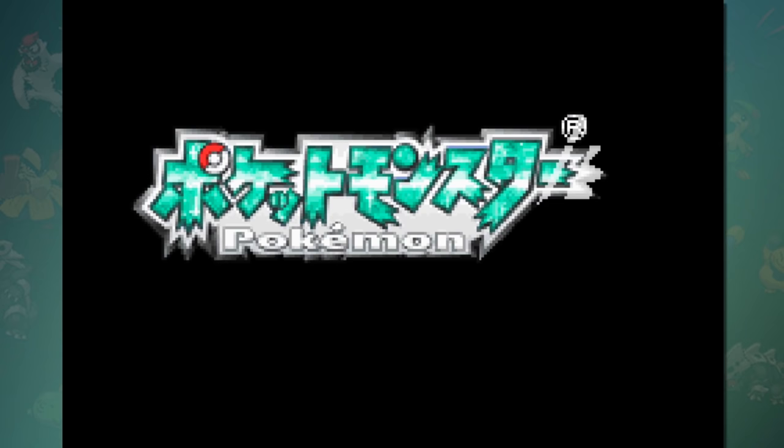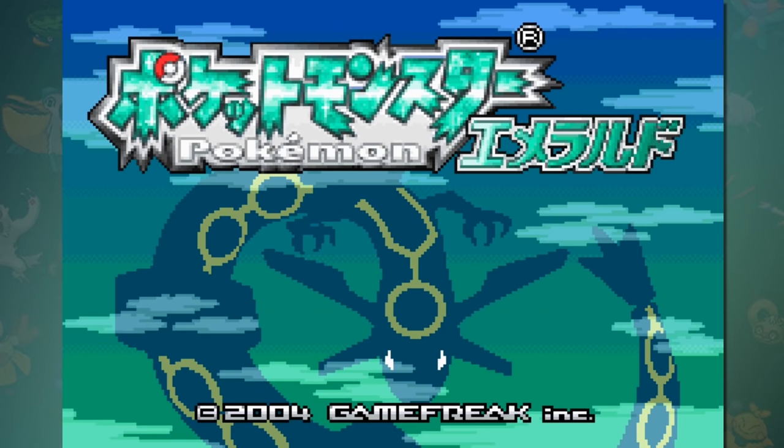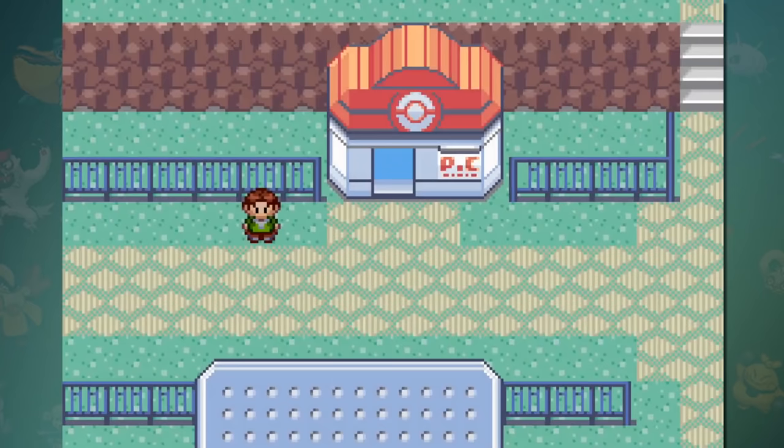The first glitch we're going to look at is only possible in the Japanese versions of the game. Because the Pokemon games didn't used to have an international simultaneous release date, there was a small window of time during the localization process that made it possible to fix some of the initial bugs. Because this is probably like a one-month window out of an eight-month difference, there are going to be quite a few glitches that slip through the cracks, but we'll get more into that in a bit.